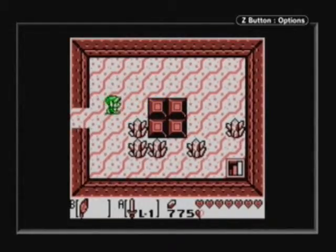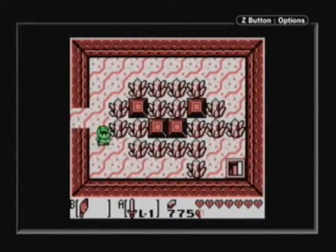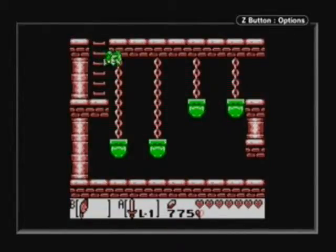That does it! Alright, we have a key. And an empty room with a skull-lut design on the floor. That will be important later.